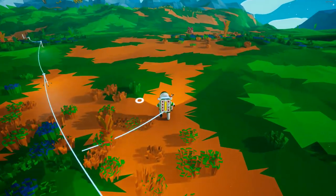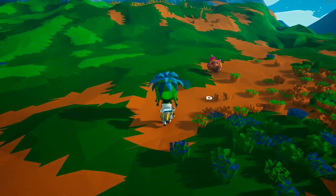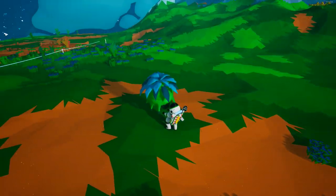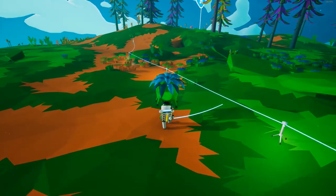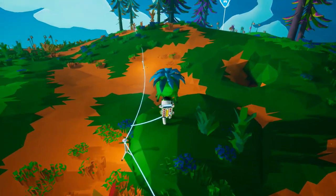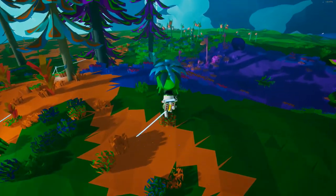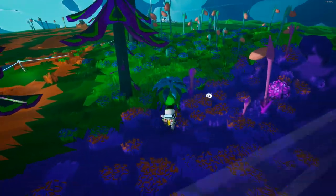Oh, what are these? Are these just like weird plants? Wow — it had research underneath it. That's cool. I guess we'll head back and put this guy in the research station and see about getting some more research points to unlock some more stuff.